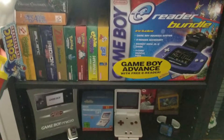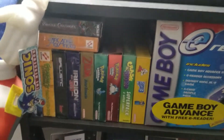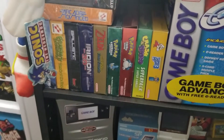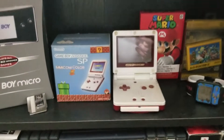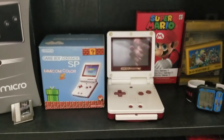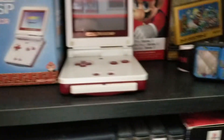Moving on to the final shelving unit here. We have the Game Boy Advance — that's the e-Reader bundle — and my small collection of Game Boy Advance games. Below that I've got a Game Boy Micro complete in the box. I've got the limited Game Boy Advance SP Famicom color edition.